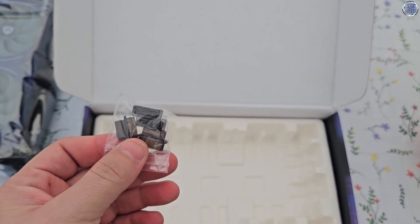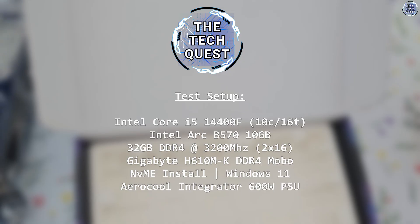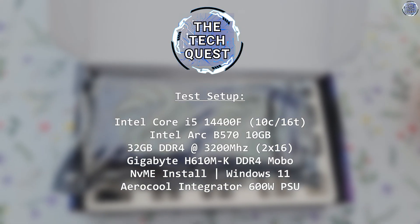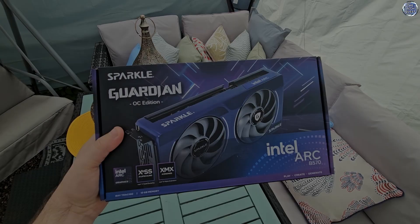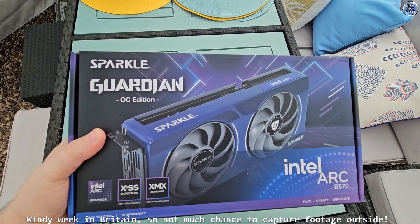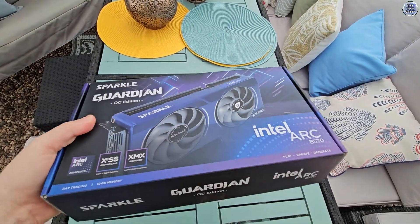Today's test system is as follows: an Intel Core i5-14400F, 32GB of DDR4-3200MHz RAM — I've finally upgraded the memory in that PC — and it's on a Gigabyte H610M board on Windows 11. It's a fairly modest setup, but one that is new enough to avoid any driver overheads, more on that later, and falls in line with what you'd expect to see in a more price-friendly setup. As with all Intel ARC card requirements, rebar support has also been enabled in the BIOS.